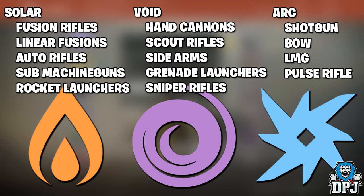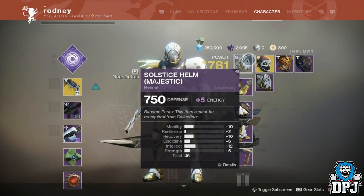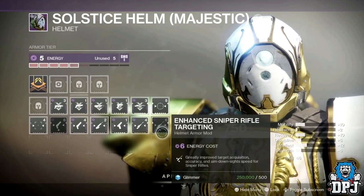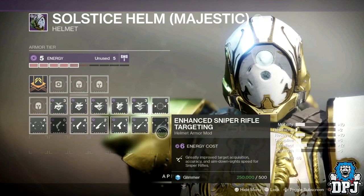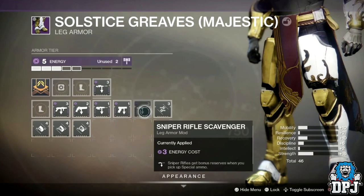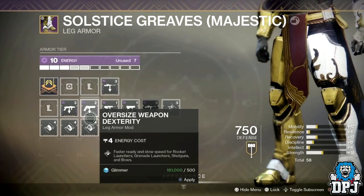Shotguns, bows, LMGs and pulse rifles are tied to arc energy armours. An even bigger change is that perks are now more strictly tied to certain pieces of armour — like reloader perks are tied to gauntlets and scavenger perks are tied to leg armours. To be more precise: weapon targeting mods and ammo finders are tied to helmets, ammo finders being a whole new mod. Reloader perks are tied to gauntlets. Weapon reserve mods and weapon unflinching mods are tied to chest pieces. Scavenger mods and dexterity mods are tied to leg armours.